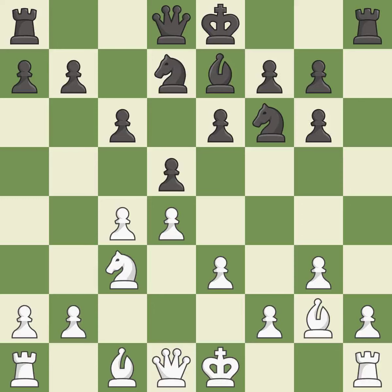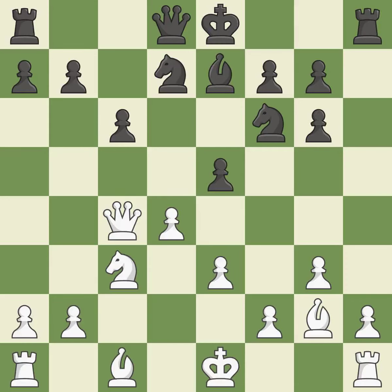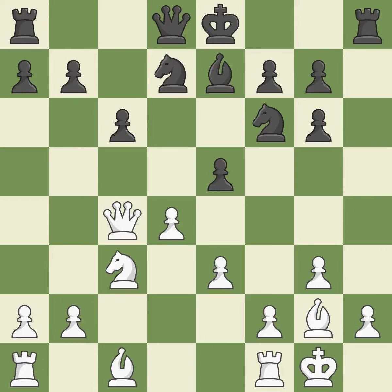This is not the right idea — it is an inaccuracy. This defends the attacked pawn; it is good. That's what I would have recommended — it is best. Takes back; it is excellent. That's a sensible reply; it is excellent. Castling gets the king to a safer square, out of the center of the board, while also developing a rook.